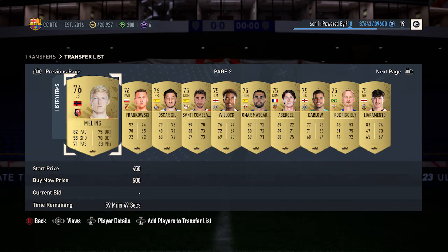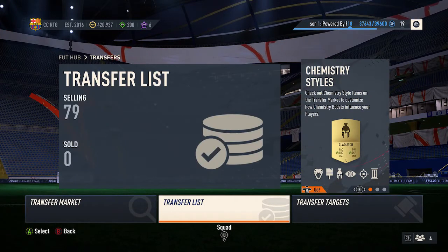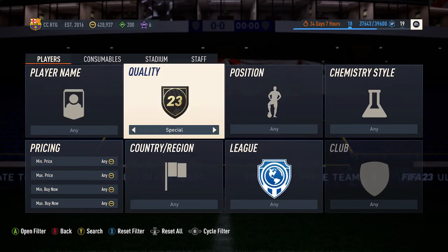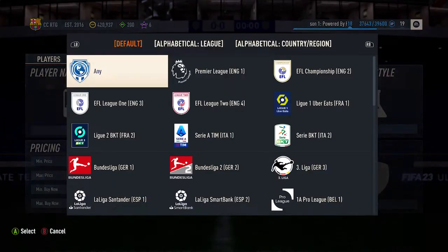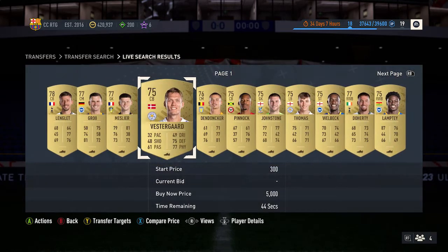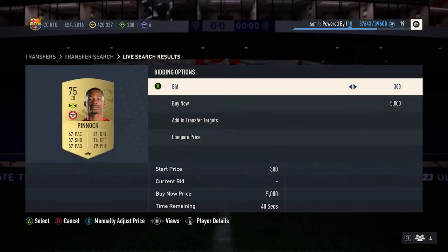Hey guys, welcome back to the video. Today we're going to be talking about an investment we need to be doing weekly. You can do this multiple times throughout the week or just a couple of times. It's very basic. Every Wednesday into Thursday, what I'm looking to do is gold commons from major leagues. It's this simple - you just bid 300 to 350 depending on the position.